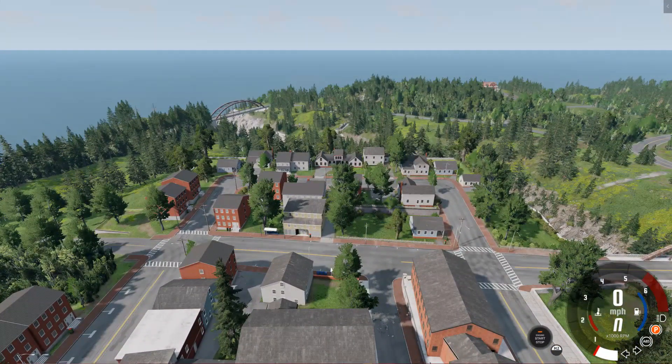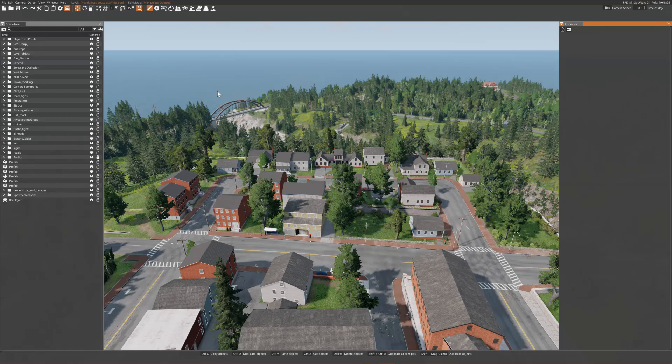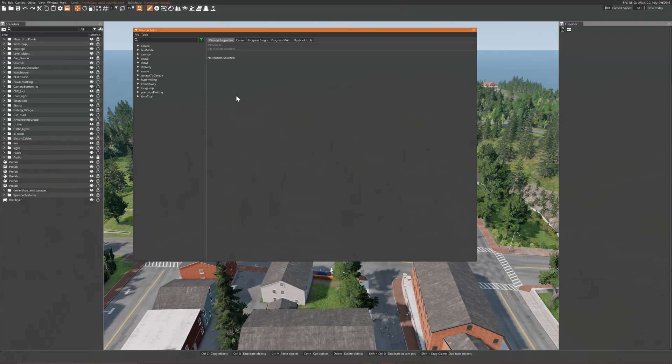Press F11 to open the editor. At the top, click Window, then go to Missions and then Mission Editor. In the new window, click File and then New Mission. Choose a name and then select Arrive from the Mission Type drop-down list.